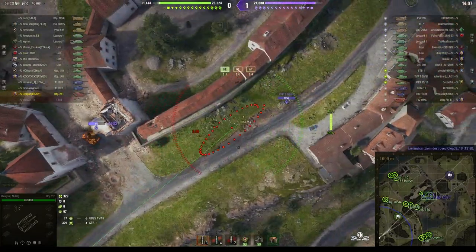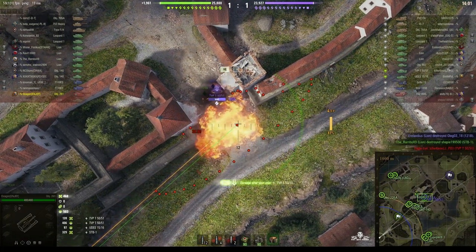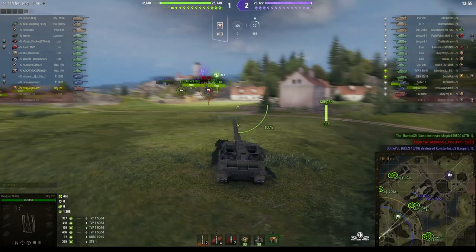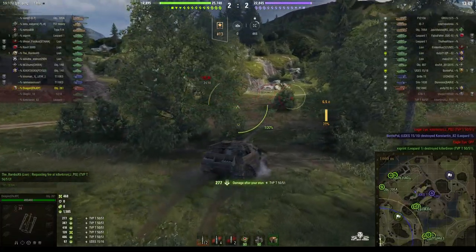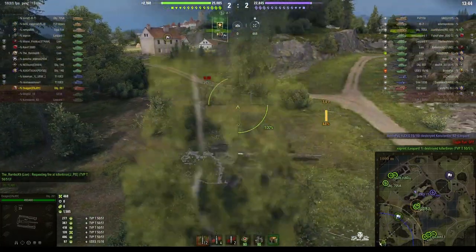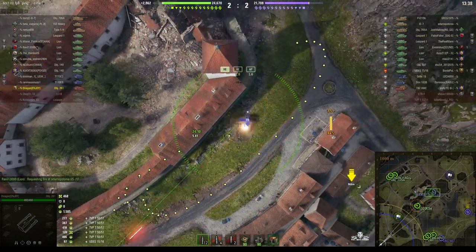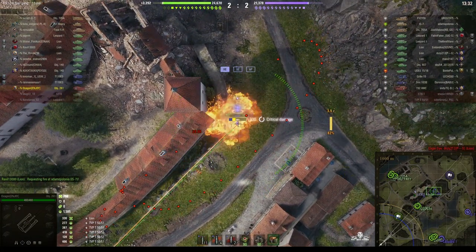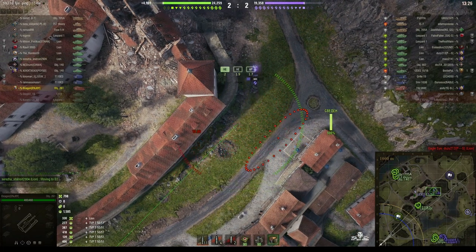Our 121 went in against the enemy UDES. Despite the UDES getting hit, rounds out — we tracked the TVP and he is taking damage, but unfortunately we lost our Leopard 1 and the 121B. But the enemy lost their TVP as well, so that's good news. There's a Lion at the other end of the road. Direct hit — 330. Did get some stun but no stun assist off that one.